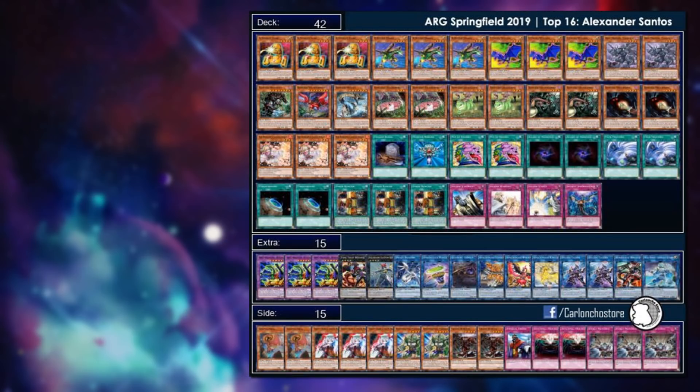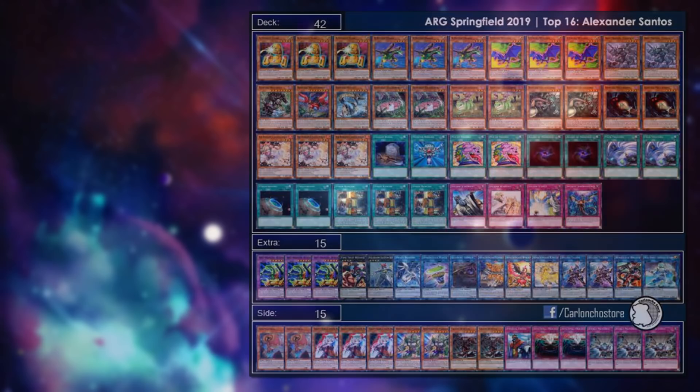Last but not least, we have ABCs running Iron Dragon Tiamaton — the monster you can special summon from your hand depending on occupied monster zones and card zones. It's an interesting list running 42 cards — Danger ABCs, so not the most common ABC build or the way I'd run ABCs. But it did well, ending up around top 8 based on a feature match I saw.